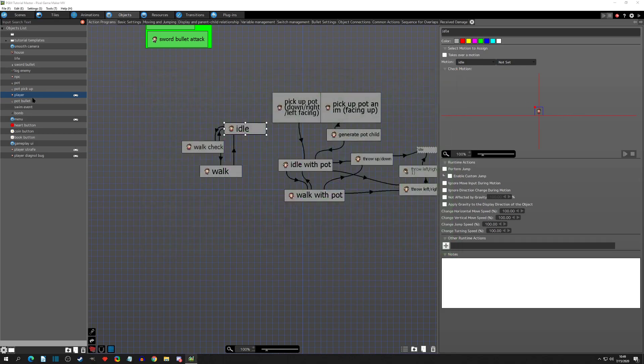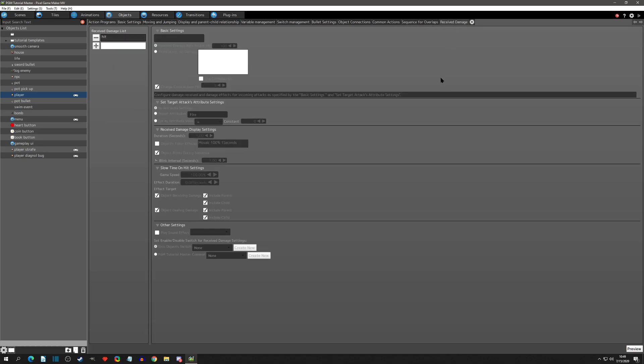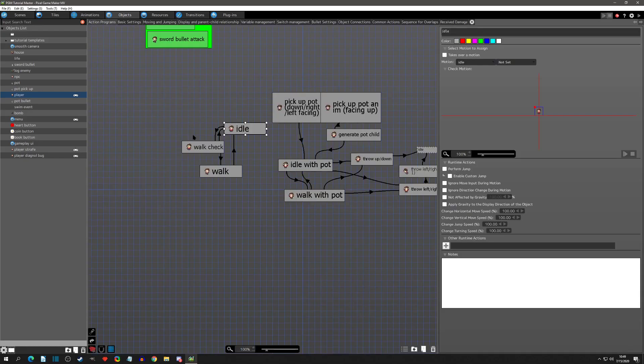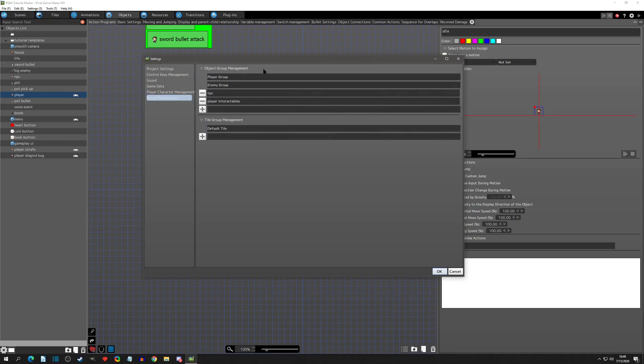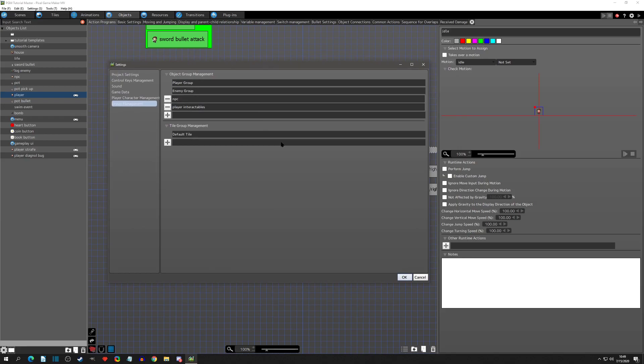That's something I just wanted to go over. We've covered refactoring the life pickup and house using Fill Division the correct way, briefly showed Sequence Settings for overlapping on layers, briefly showed the Receive Damage setting, and went over Group Management. I think this is a good refactor for this series, and I'll probably put it in between videos 12 and 13. See you at the next video.